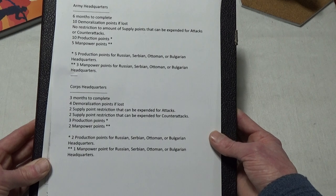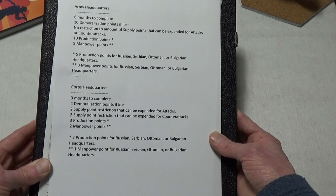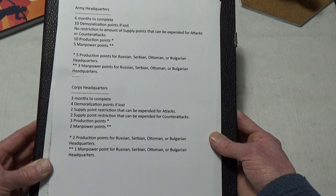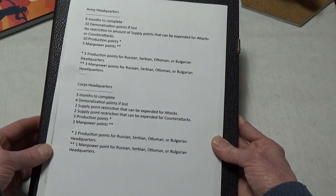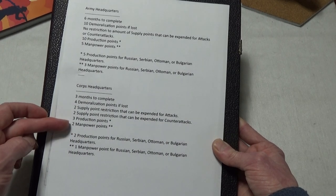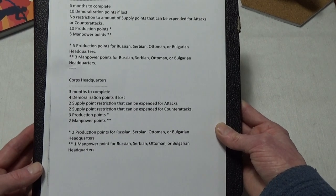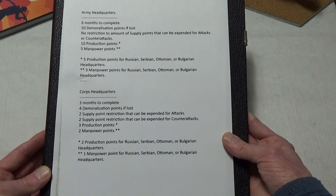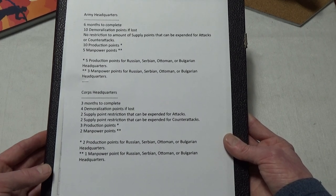For my rules, core headquarters take three months to complete and cost four demoralization points if lost — the same as one cavalry or artillery strength point surrendered. There's a two supply point restriction for attacks and four supply point restriction for counter-attacks, just like in the base rules. The cost is three production points and two manpower points instead of 10 and five. I didn't go as low as one and one — I wanted to keep it at two because I'm a little worried about making core HQs too easy to build.